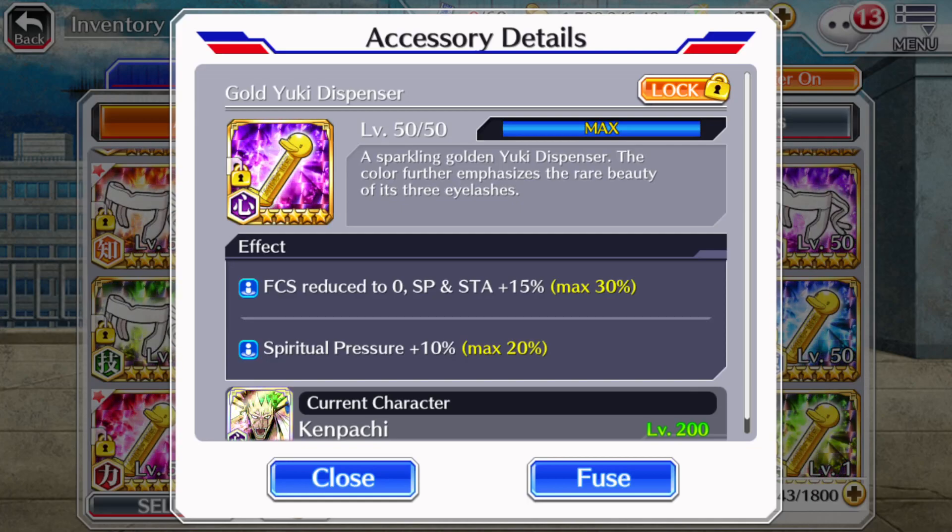I want to talk about the worst accessories in Bleach Brave Souls. I know there's some new players coming into the game and you know you summon for some of the five-star accessories either through the tickets or actually spending orbs. I don't personally recommend spending orbs — just farm the point event and get those BBS accessory tickets and premium accessory tickets. You're bound to start pulling them over time.